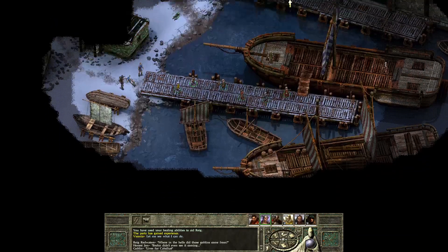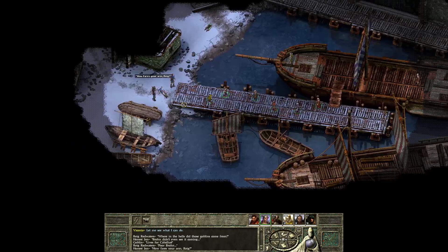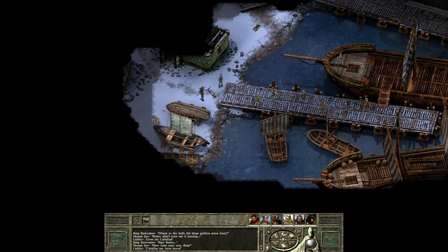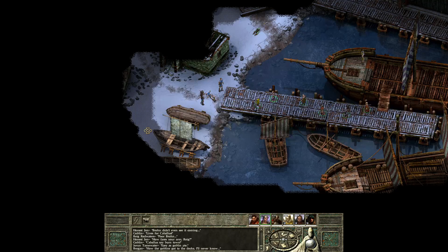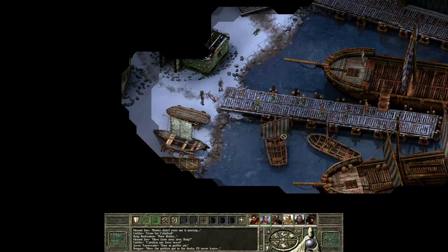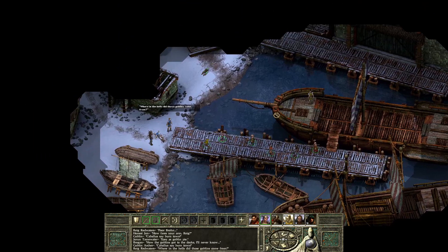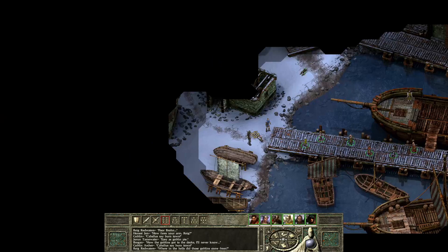One final technical thing: while scrolling the screen, you can see the fog of war flickering — this was actually the main reason I didn't want to play Icewind Dale 2 before, because it gets really, really annoying after a while. However, in the enhanced edition we have transparent fog of war with no flickering at all. This makes me very excited and is actually the main reason I wanted to play with the enhanced edition.